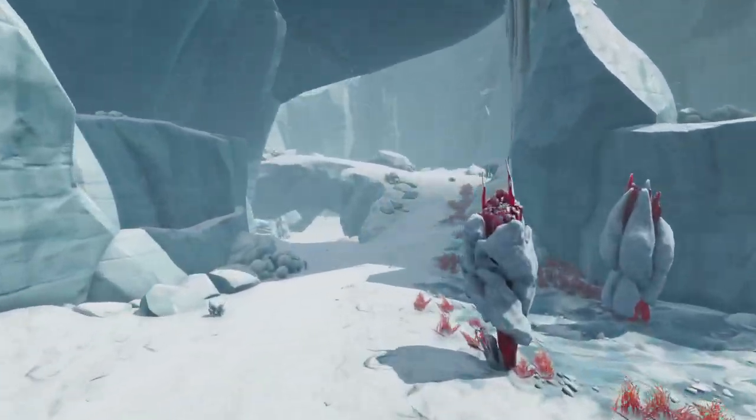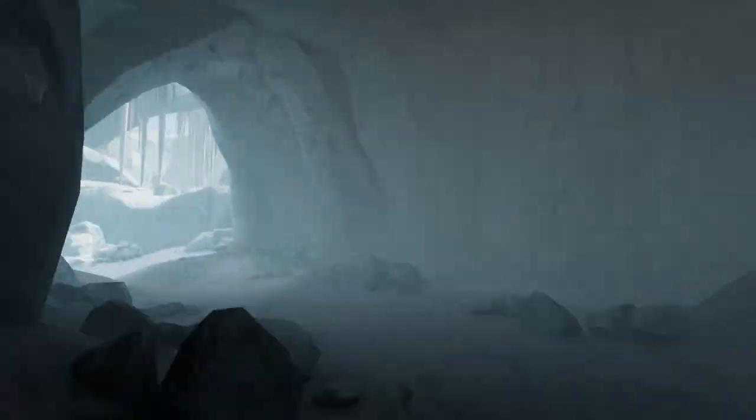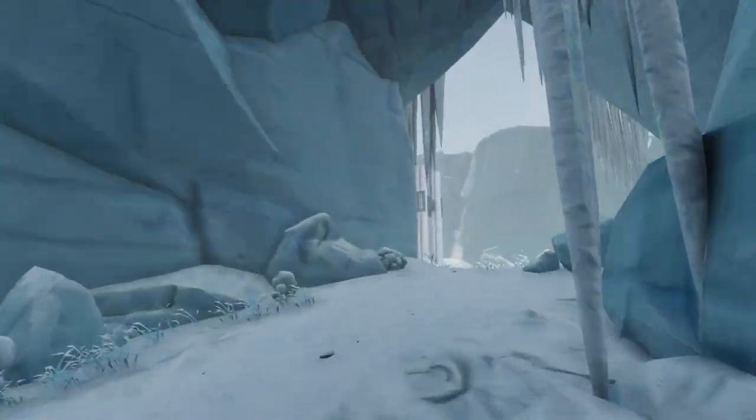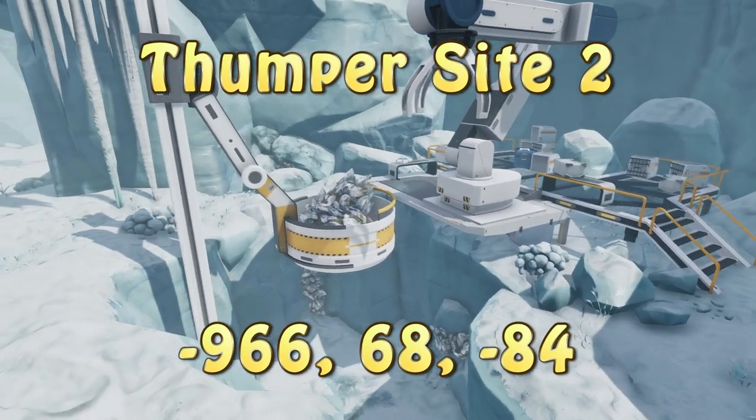Back at the bridge, if you take the rightmost path, you'll go up and around through a cave. As you exit the cave, keep to the right. There will be a ledge you can walk up on, and right there to your left you'll find Thumper Tech Site 2.